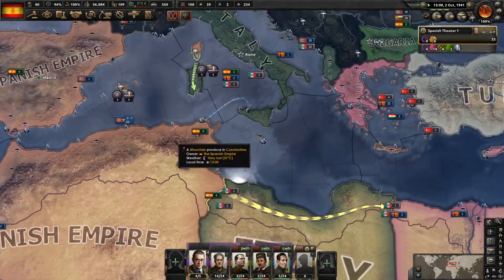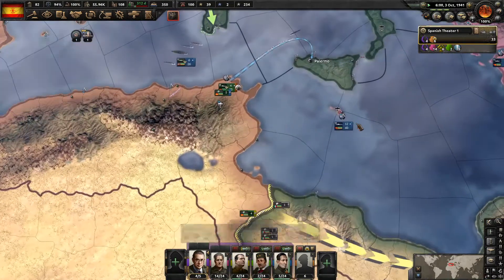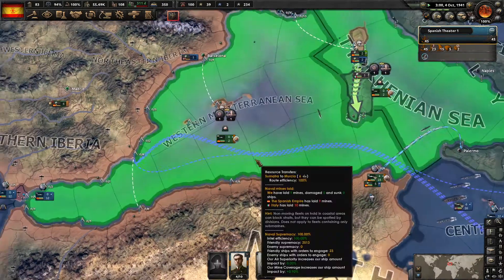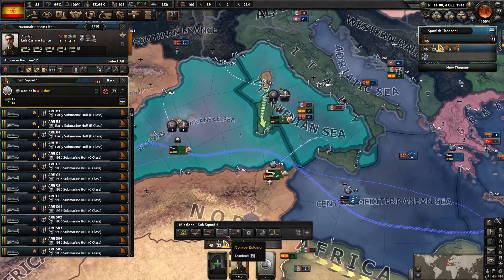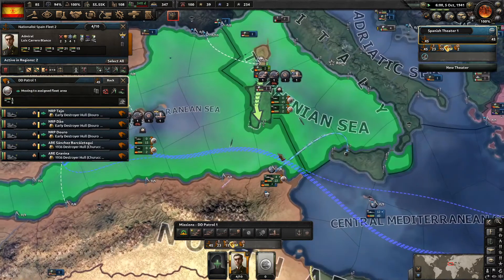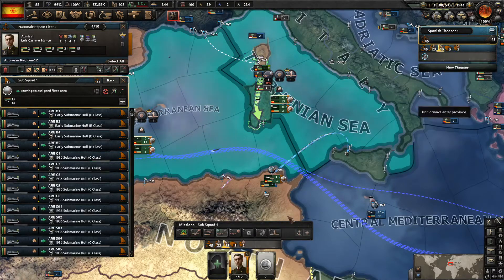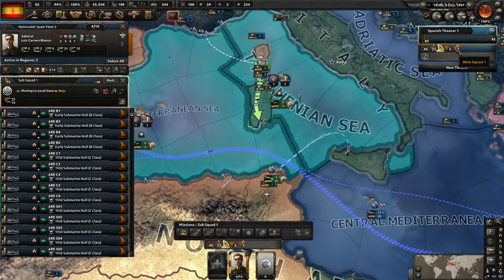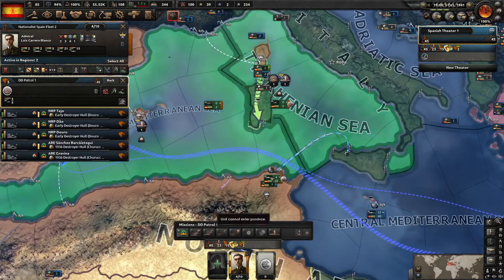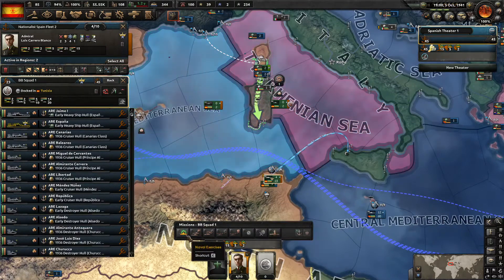We have 94% stability, we don't need more stability. Our country's proven itself in battle. The British have brought their fleet into the Mediterranean, which is going to be very necessary if we were to do stuff. Let's try and get some convoy raiding going. Let's get these bits of the navy — mine layers. You probably can't lay mines because they're at peace, so let's have you all exercise.